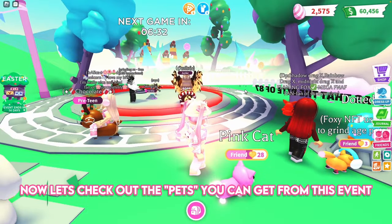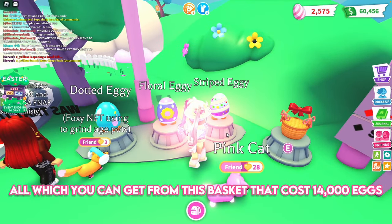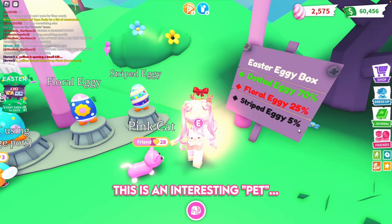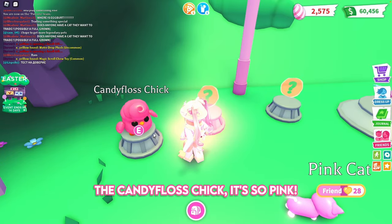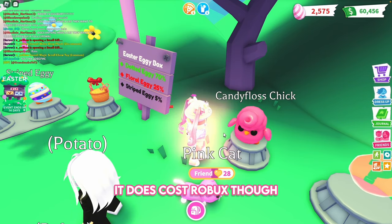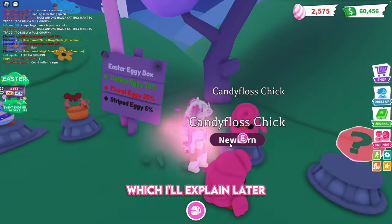Now let's check out the pets you can get from this event: the dotted eggy, floral eggy, and striped eggy, all of which you can get from this basket that costs 14,000 eggs. Here's the pet I want — the Candy Floss Chick. It's so pink. It does cost Robux, but don't worry, that's not the only way you can get it, which I'll explain later.